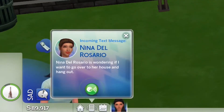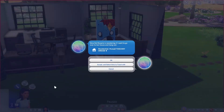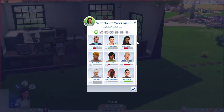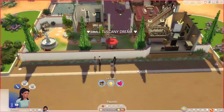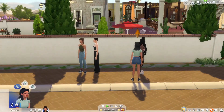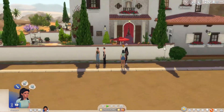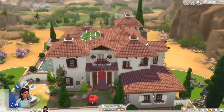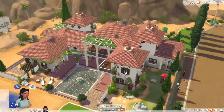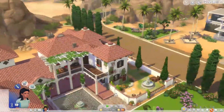Nina Del Rosio is wondering if I want to go over to her house and hang out. Let's go — she's kind of sad and needs some social interaction. Okay, we're at Nina's house. I got this house off the gallery — it's a very nice house in the hills area of Oasis Springs. Wow, this is really nice.